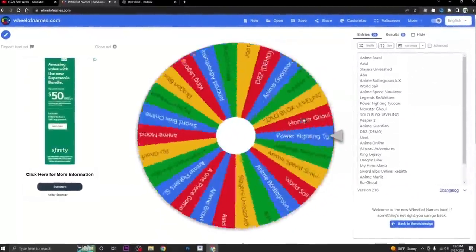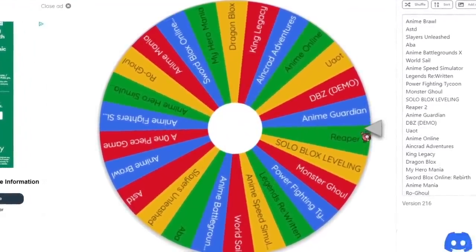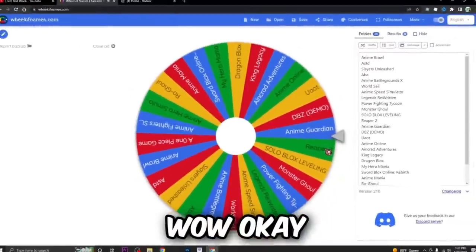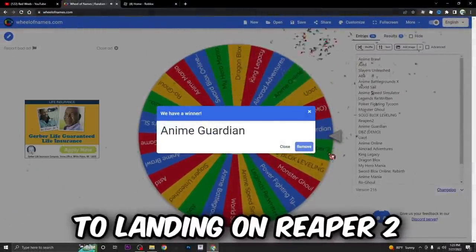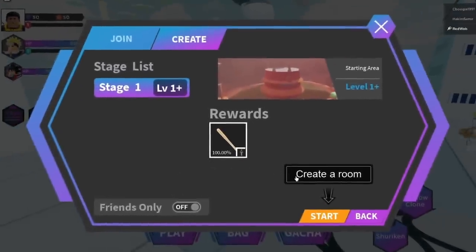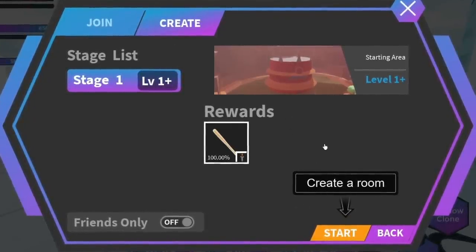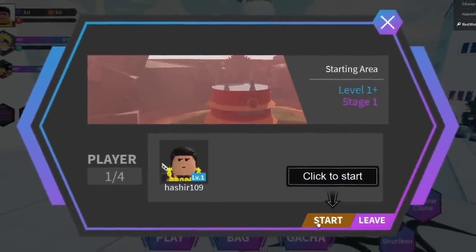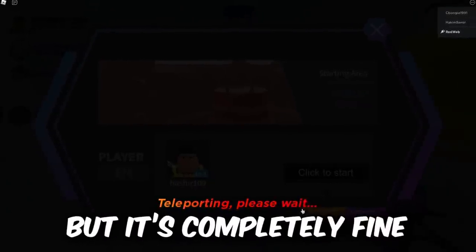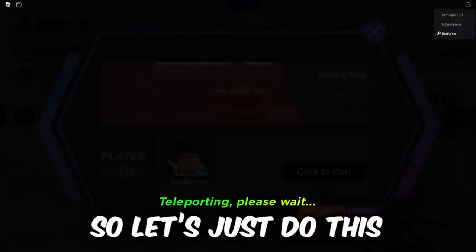I'm hoping we get like a really good combat game. Oh wait — Reaper 2? No, is it Anime Guardian? Wow, okay, that was really close to landing on Reaper 2 but our first game is gonna be Anime Guardian. We got into the game and the very first thing it tells me to do is a tutorial. I kind of want to skip this but I don't think I can, so I'll do it since I'm just spending 3,000 on my very first game.